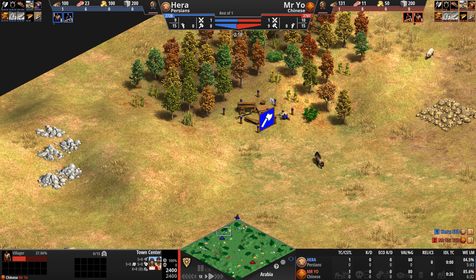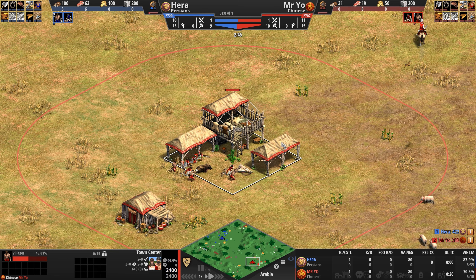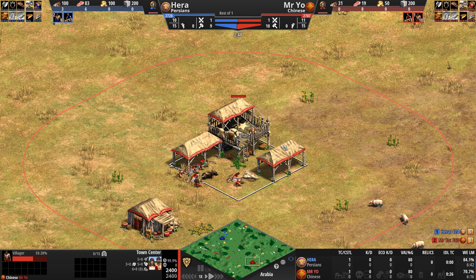That cavalry strength also helps enormously with their unique unit — of course one that needs no introduction — the War Elephant. This is an elephant unit that comes with a powerful attack, a huge number of hit points, and does trample damage, but is both super expensive and ridiculously slow, although it can be upgraded to move a little bit faster.